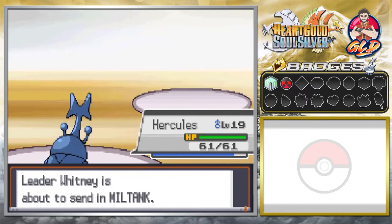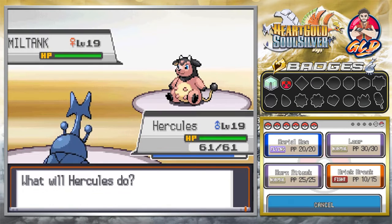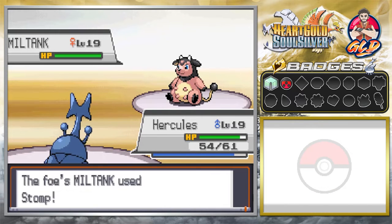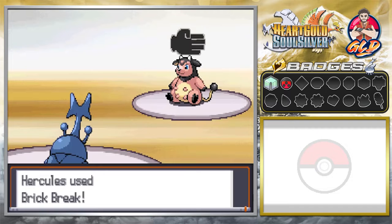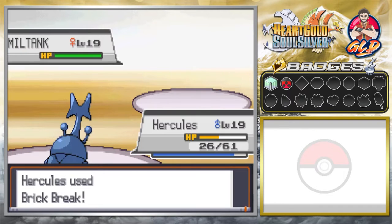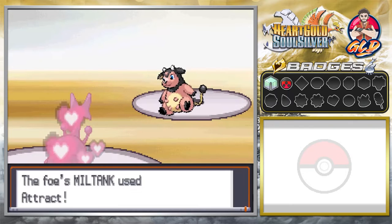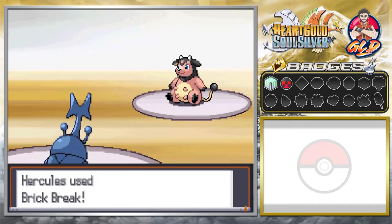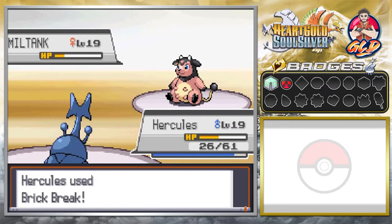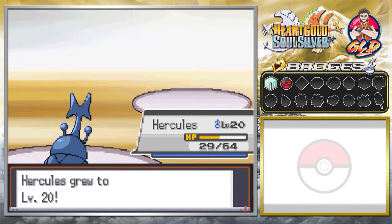Let's take our chances — here comes Miltank! Brick Break for the win. Here comes a Stomp attack — Miltank is a little faster despite its size. Stomp will make you flinch, so be aware. Brick Break again — and that nearly defeats Miltank. She uses Attract — that will nullify our attacks. But guess what? Love does not conquer all! Miltank has been defeated!